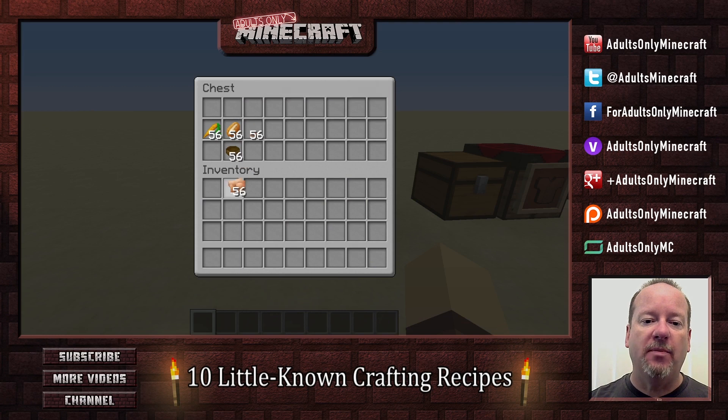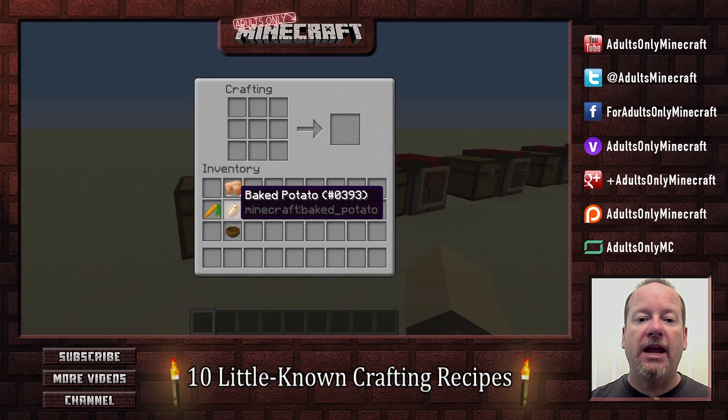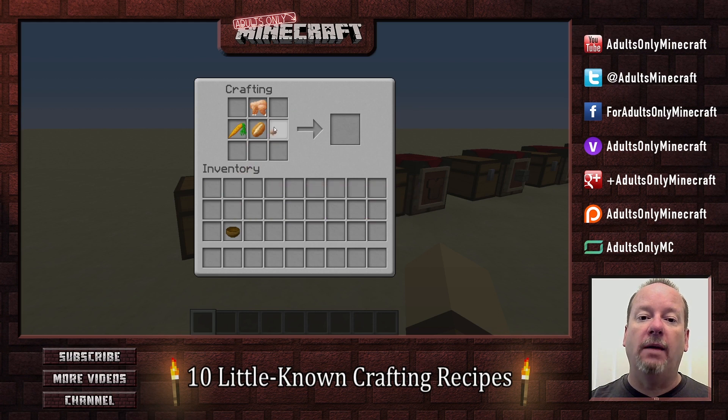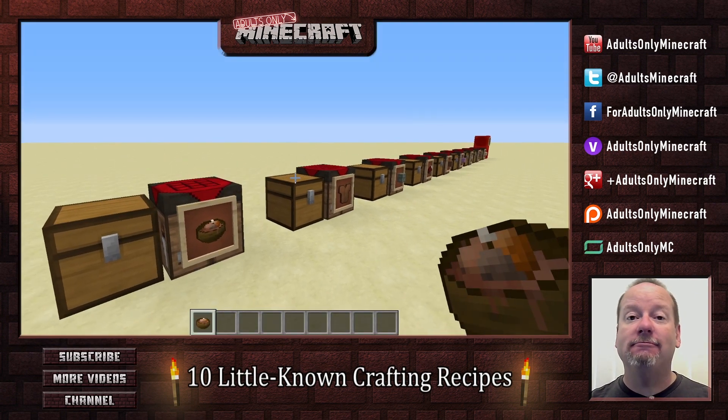This first one comes from a dream of mine — that someday we could make beef stew. But unfortunately it never happened. I think they heard my pleas though, because when they came out with rabbits, they also came out with the ever popular rabbit stew. That seems like a lot of work, so I don't know who would use it, but there it is.